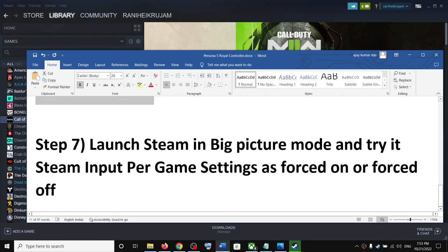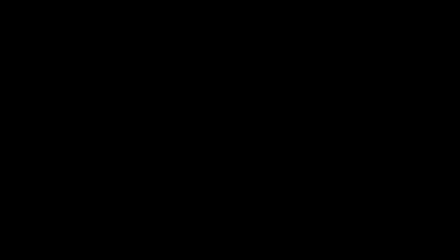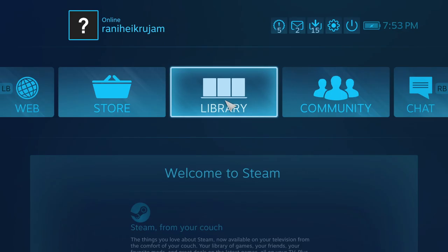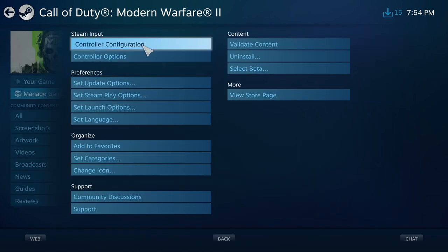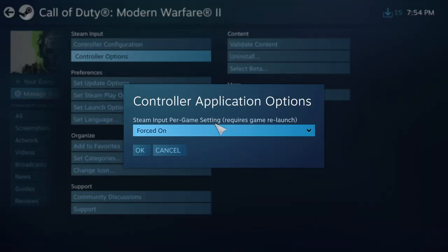If the controller is still not working, launch Steam in Big Picture Mode once again. Go to Library, click on Persona 5 Royal — I'm showing with another game as an example — then click on Manage Game. Go to Controller Options and select Forced On.